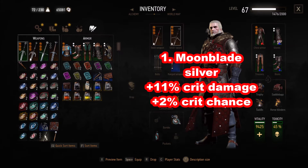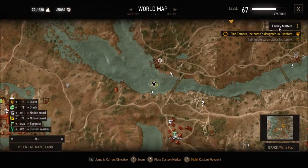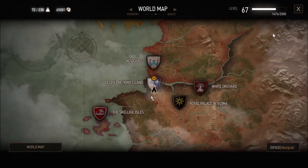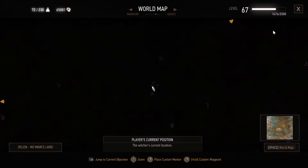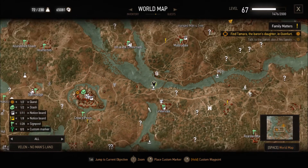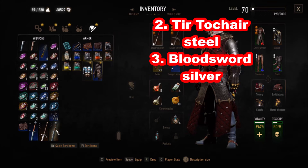The first one I'm going to talk about is Moonblade — it's a silver sword. It has an 11% critical hit damage bonus and it's in Velen. It's in the water, east of Crow's Perch near this bridge. You pick up the key from the body in the water and the key opens the chest.